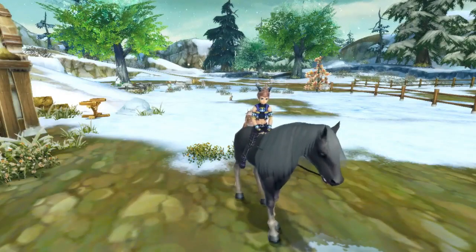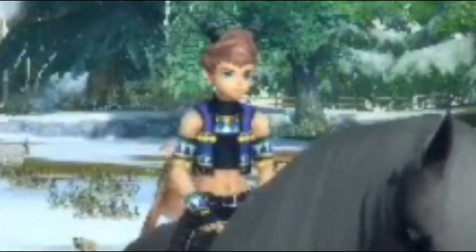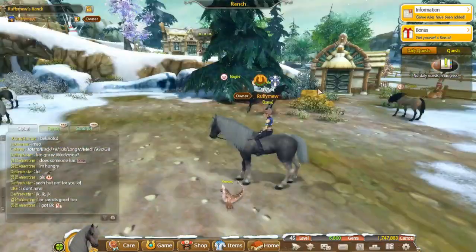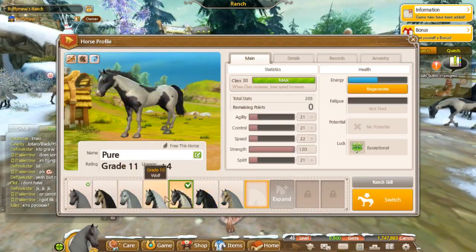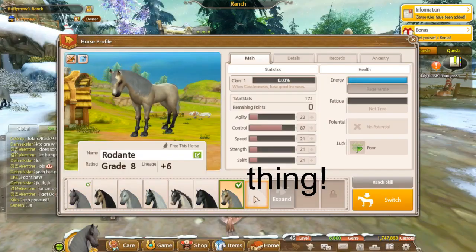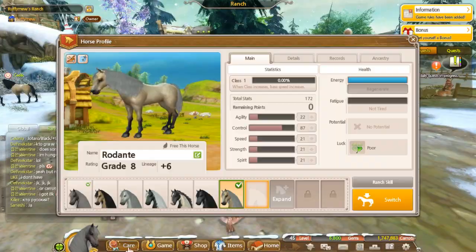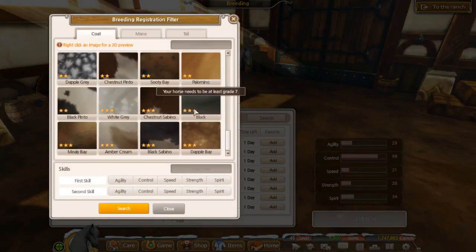Hey guys, welcome back to the channel! Today we're going to be doing some breeding - lovely breeding in this lovely snowy weather. I'm on my main account today and I haven't been on for a while, so I don't know what's going on with this account. I think I have two spaces right now for horses. I think I got an extra slot somehow. I know what it was - I had that second speed horse and I decided to get rid of her.